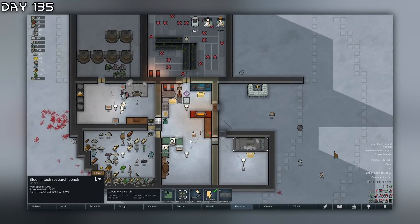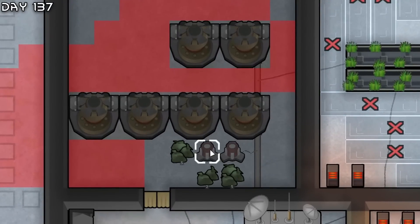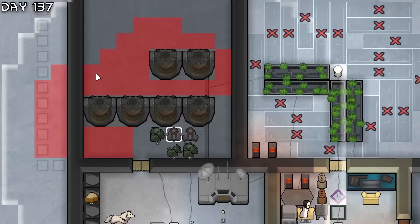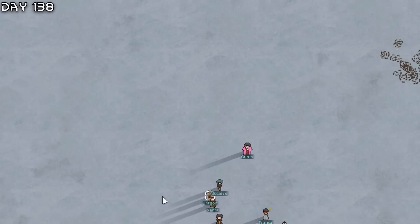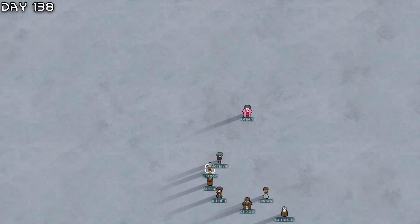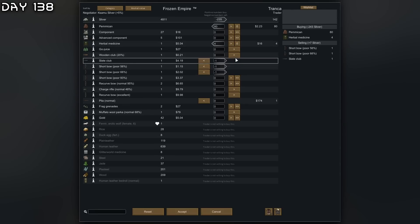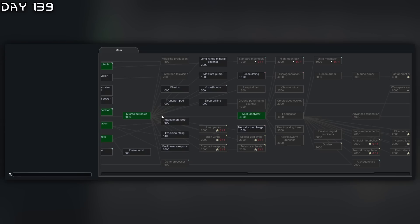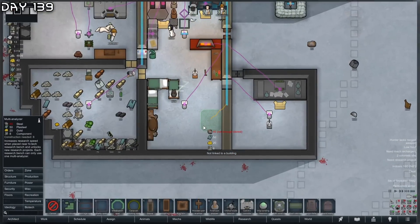Everybody's idle - I need a raid or something. It looks like I need a few more pawns - like two more. I need some more, even more steel. Visitors - a bunch of tribe people. They did have some pemmican but it's probably not enough.